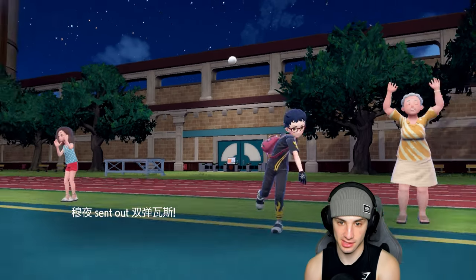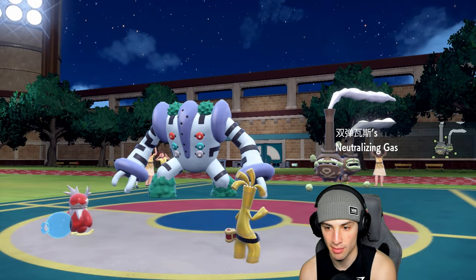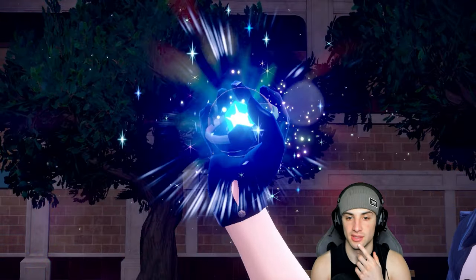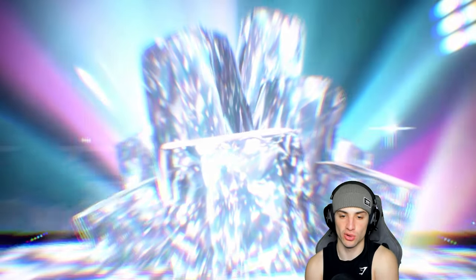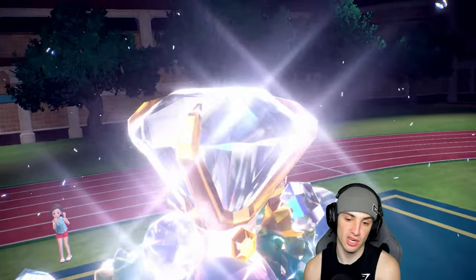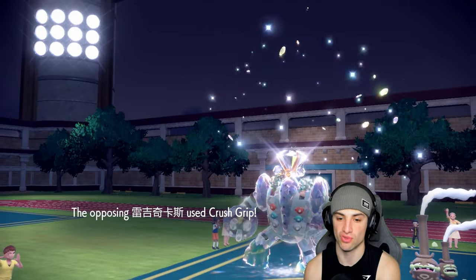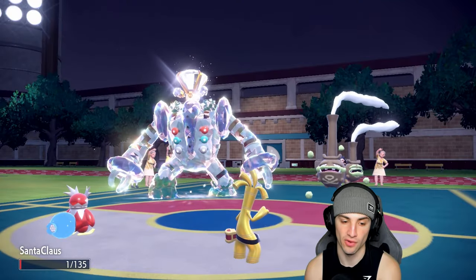They end up withdrawing into Weezing. Regigigas is probably going for a Drain Punch into Iron Bundle. A terror type pops out — Magic Gates — probably Ghost type, but it's going to be Normal type. I'm really hoping Goldenglow can outspeed. Iron Bundle can, so I can always Icy Wind next turn.